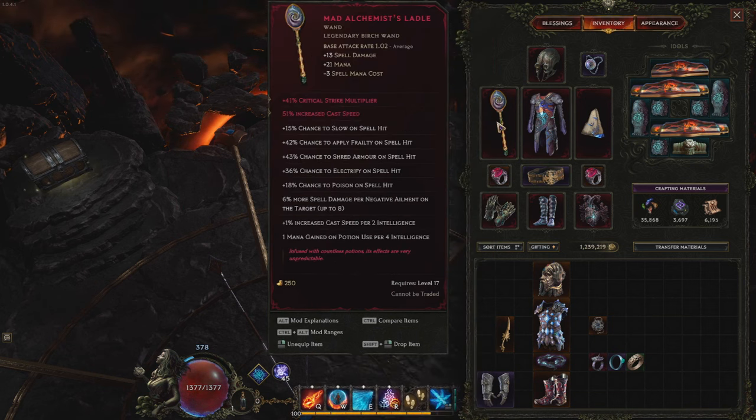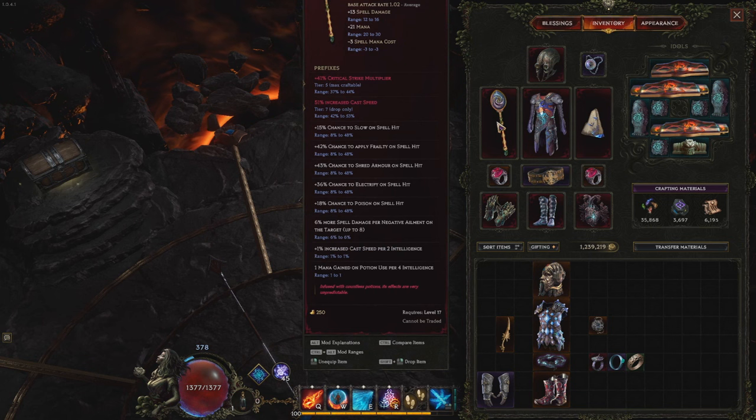Here is the Ladle. This is very important because you get cast speed per INT, more spell damage, some ailments, and it's not super hard to get LP on. Your number one priority is slamming cast speed, because cast speed scales all of your per-cast buffs — extra ward, all sorts of stuff per cast. Cast speed is very important, slam that. Crit multi is really good here, spell crit chance is good here. Those are the main priorities.